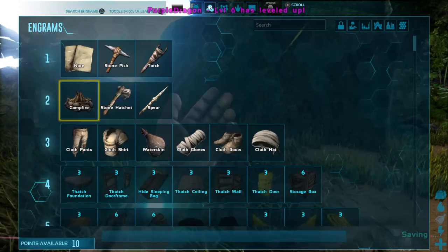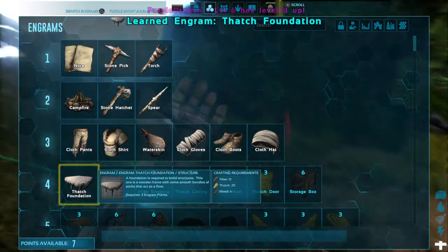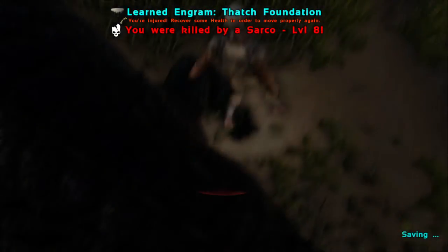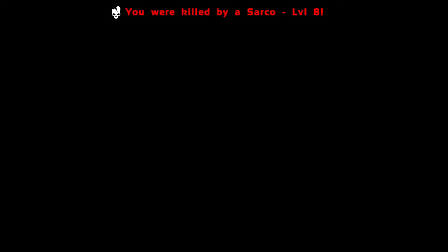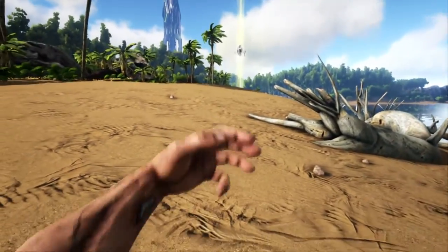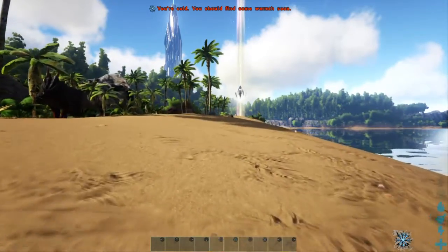I don't like my stuff to be boosted too much. Oh! What do we got? Oh, it's a Sarko — oh, we're dead. Doggone it. I was not expecting that one. That's pretty interesting. That's what you get for not carefully checking your surroundings and staying too close to where there was a drop. That poor Lystro is probably gone. Let's see if I can get my stuff in a quick hurry. Yeah, that Lystro is gone. Doggone it.